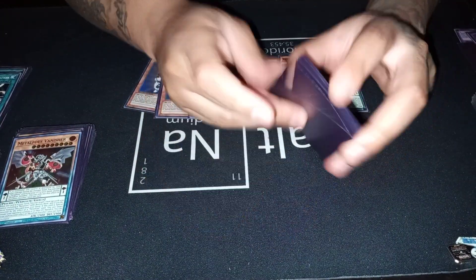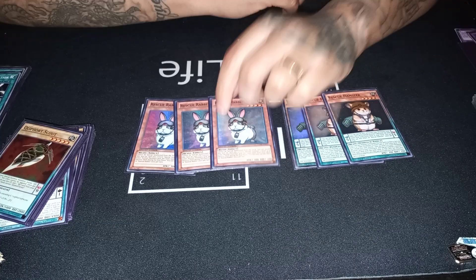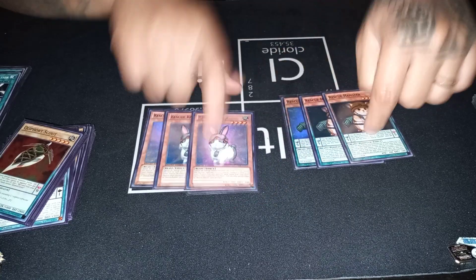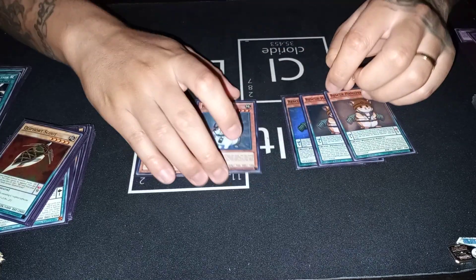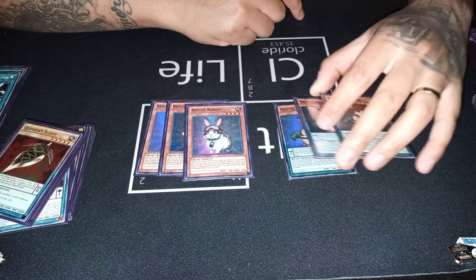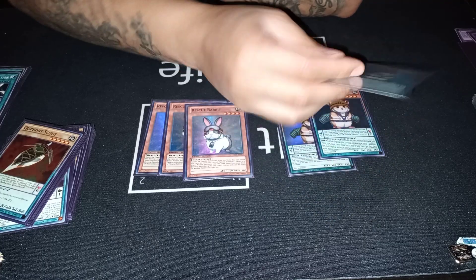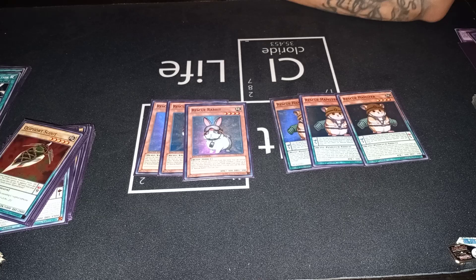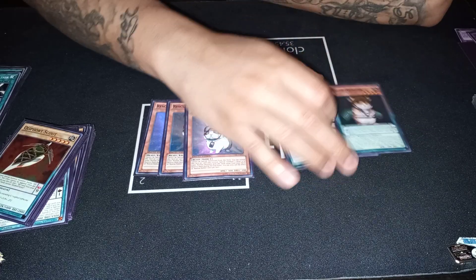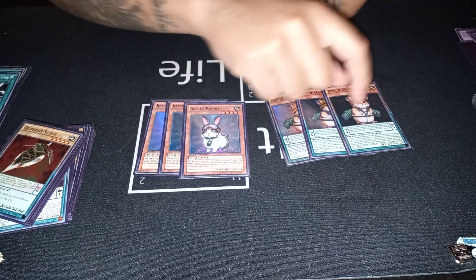I just call them the Wonder Pets — when you have kids you watch a lot of kids' shows. Rescue Rabbit — we already know what this does. You have Level 4, 3, and 2 that can all be summoned from your deck. Drawing these is actually a really cool combo because Rabbit sets you up for Hamster. Hamster's scale effect is actually a plus-two, especially with how Metalfoes work and how you're always popping your scales. Rescue Hamster is going to give you two additional Metalfoes activations, which allows you to fuel your plays even further and continue pumping out your Metalfoes fusion monsters.